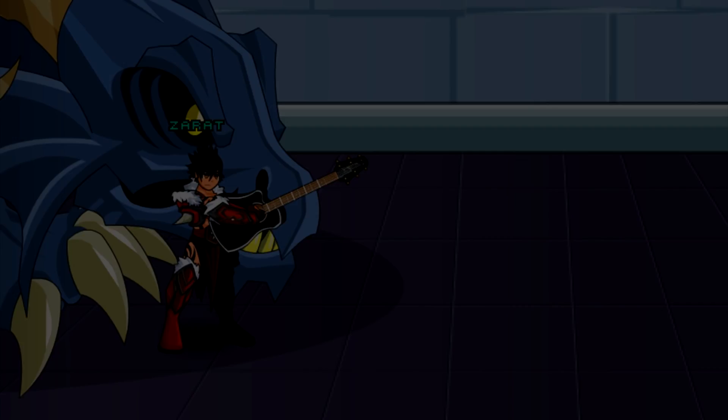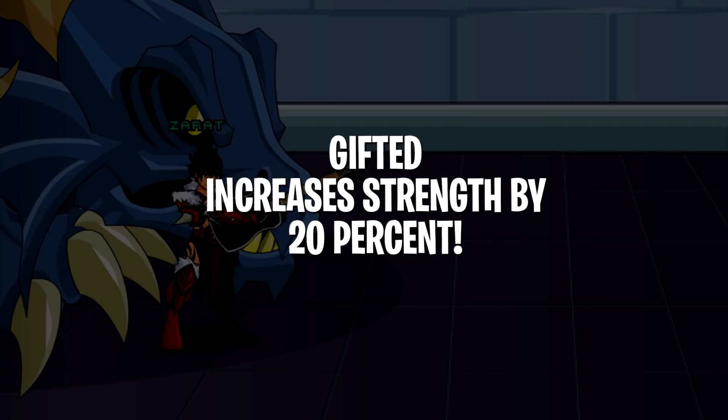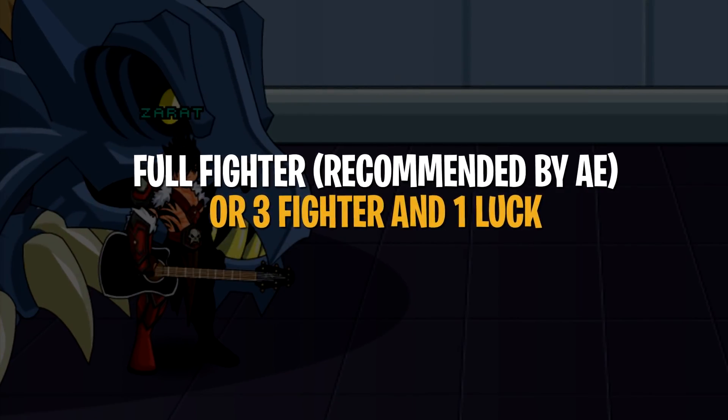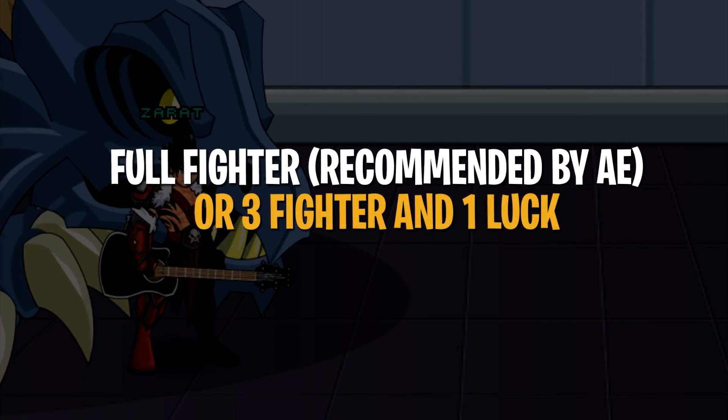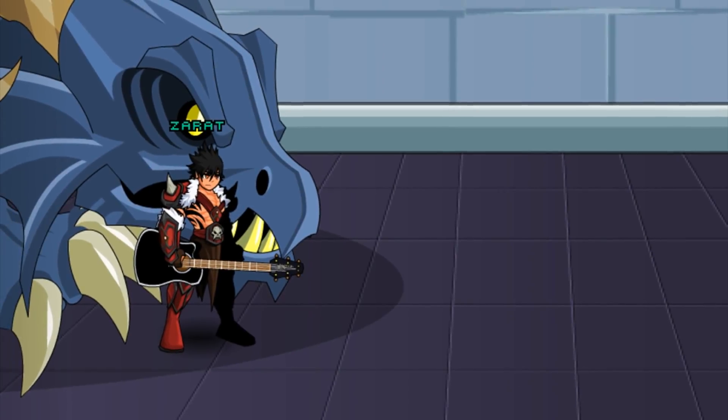There is also a rank 10 passive called Gifted, which increases your strength by 20. The recommended enhancements for this class is full Fighter. However, I will be using Fighter for almost all items but one — I'll be using Lock on my head for this video.